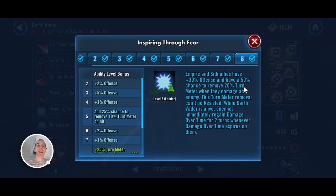What Vader's lead adds — obviously once you have the Zeta on him — is damage over times. Once you apply them they will never expire, so they will quickly build up and you'll be able to do some big hits on everybody.